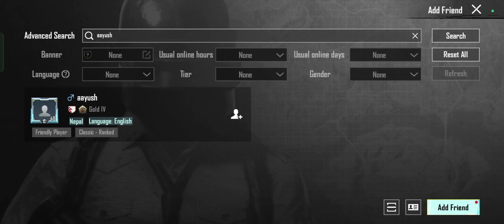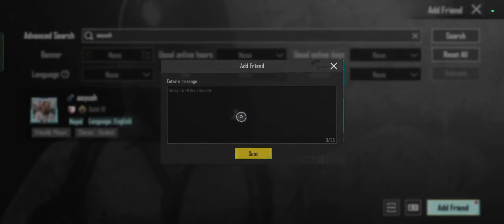Send a friend request. Once the correct profile appears, tap on their name. In their profile, tap on the Add Friend button to send a friend request.